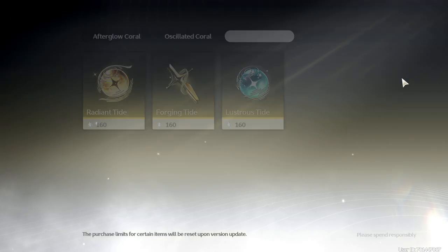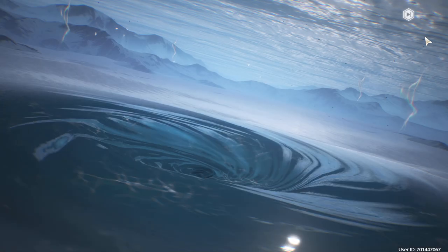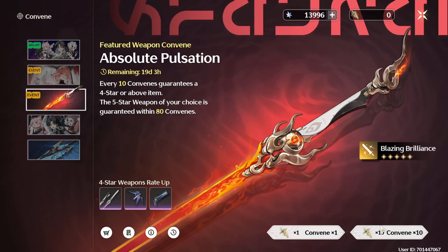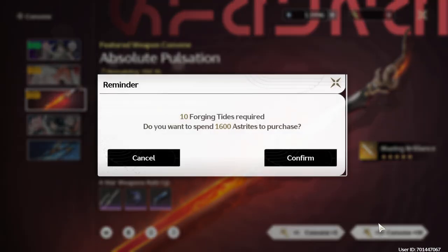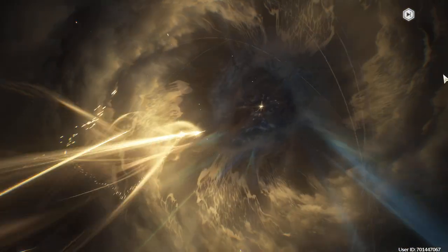90... 97. 60, I think. Why am I not getting an early? Can I get an early? Okay, 80 pull.